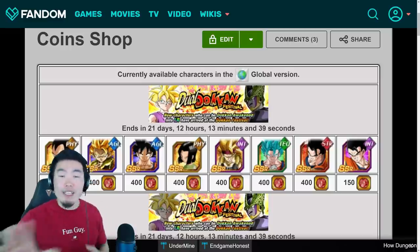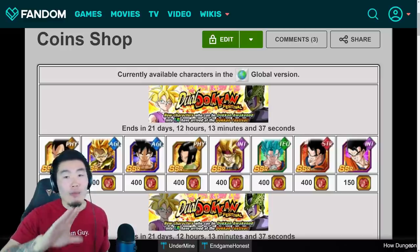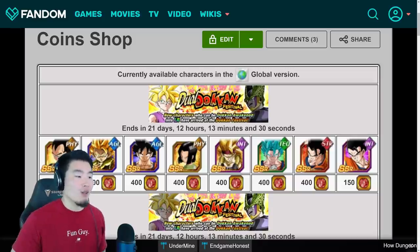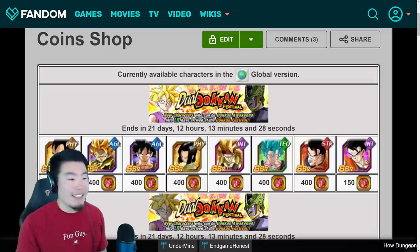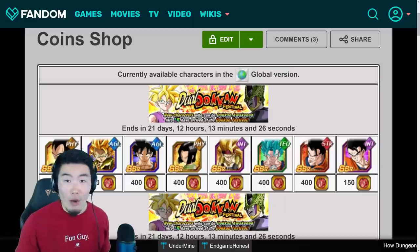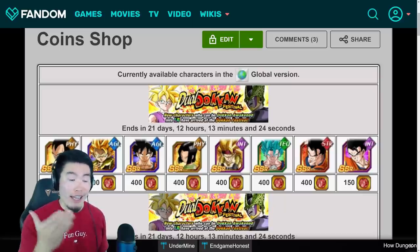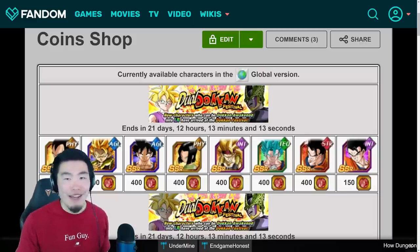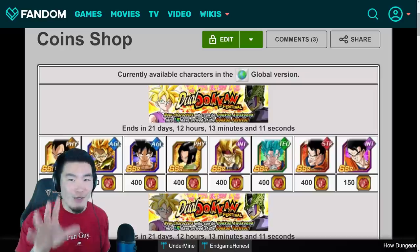Before we get started, I want to be clear that you guys are free to spend your coins in any way you'd like — you should do whatever makes this game the most enjoyable for you. So if you're missing STR Ultimate Gohan and you want to spend your coins on him to get your first copy, or maybe even your last copy to rainbow him, and that makes you happy, then go for it. I personally would not do that, but you should do what makes you happy.